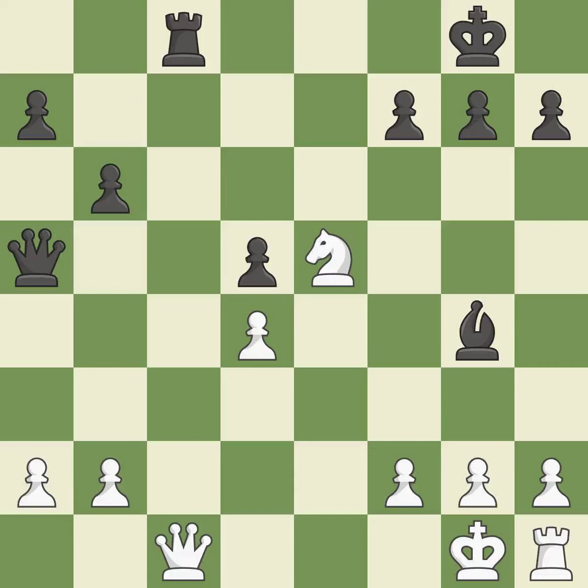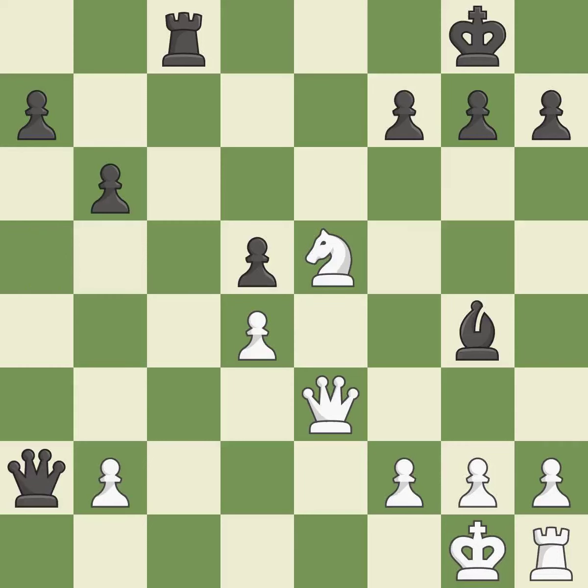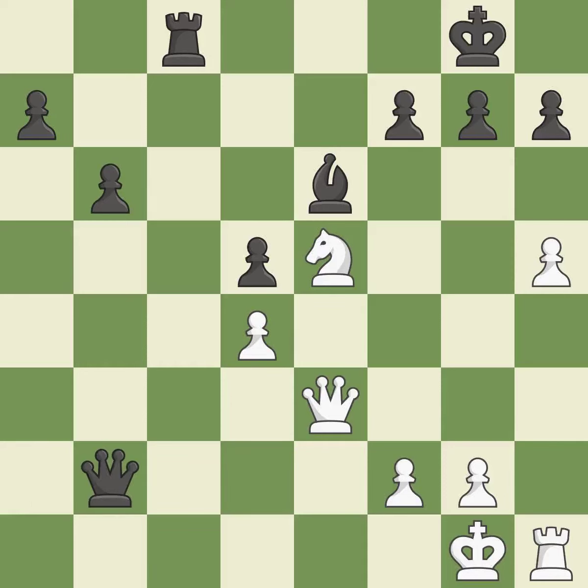This misses an opportunity to kick a knight — it is a mistake. The queen is now on a square that is more secure — it is ideal. That was a free pawn. This threatens to force eventual checkmate — it is good. This is a missed chance to stomp on a bishop — it is incorrect. The bishop is now in a secure position. A pawn is therefore left defenseless — it is incorrect. That pawn was available for free — it is ideal.